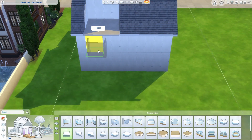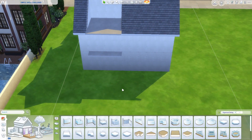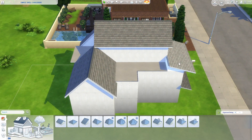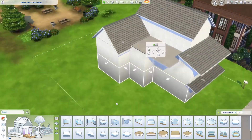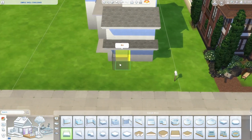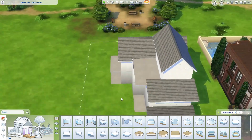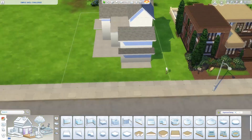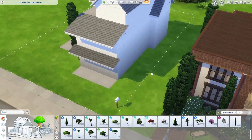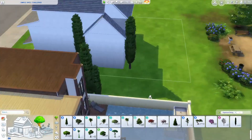So this is what I'm putting together. The thing I really like about shell challenges is the challenge of actually manipulating a house to look different from the shape you're given, without actually being able to change that shape. The big thing with shell challenges is you can't change the external walls. So I'm creating shape through balconies, porches, and the roof, and throwing in a little landscaping to get an idea of the space I've got.